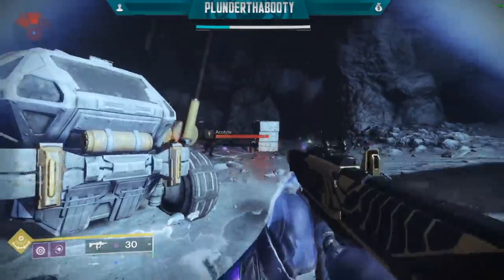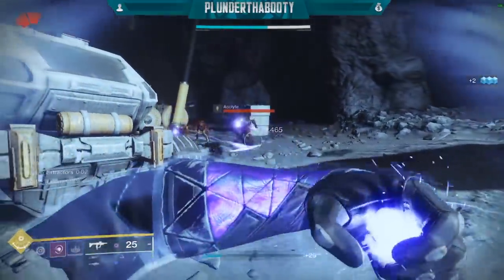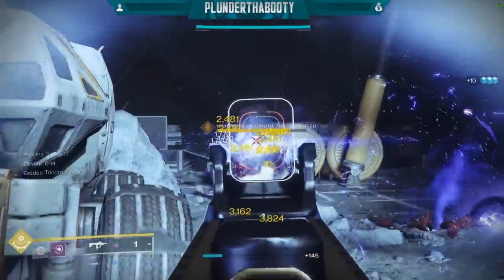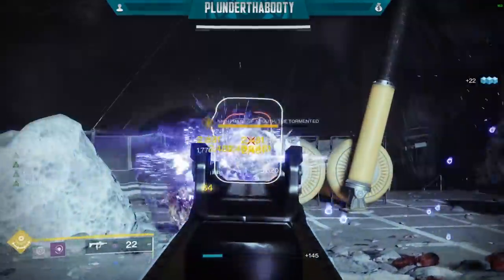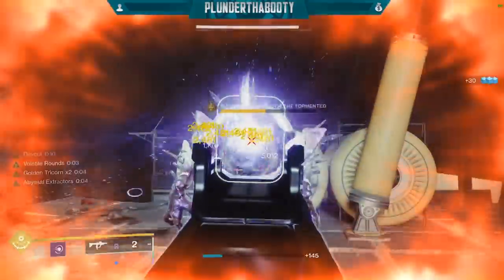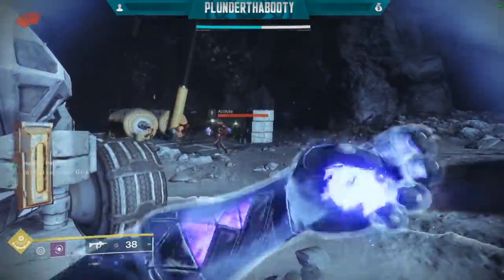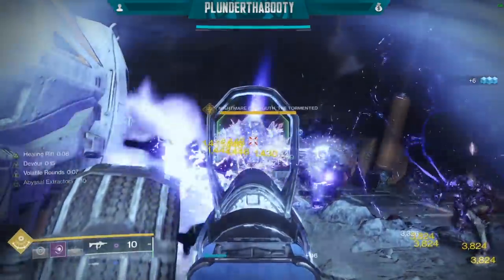Hey crew! The first two clips you're watching is of two different Void SMGs. The second one is the Funnel Web, and as you can see, the first Void SMG takes the boss's health right under the A, and the Funnel Web leaves it above the T, so that's a pretty big difference in damage. They both took 7 seconds to get through 2 mags.